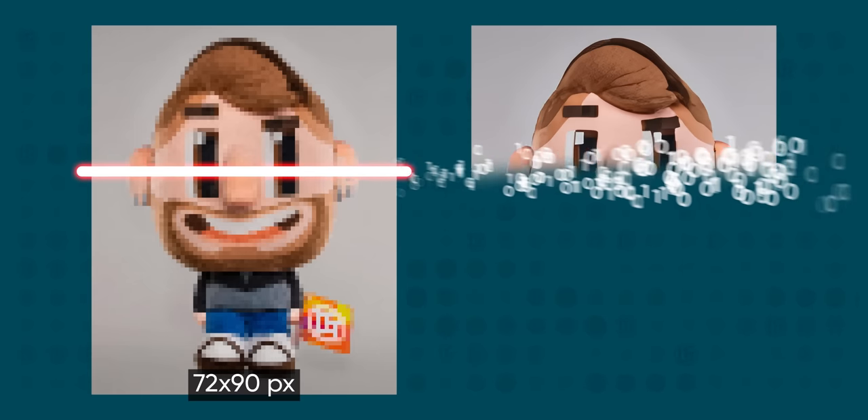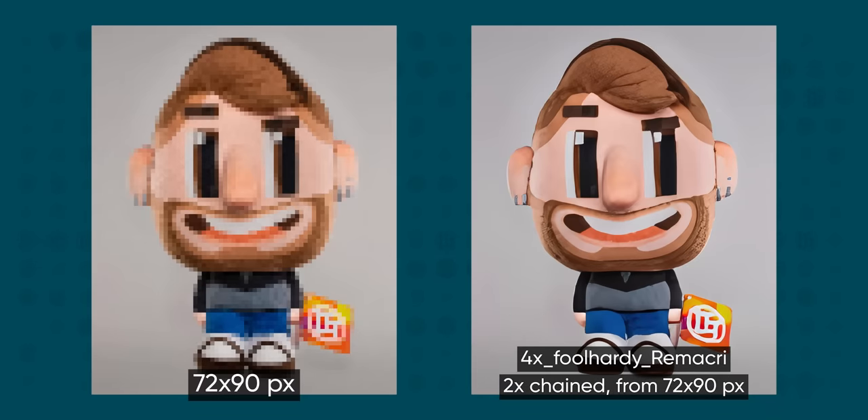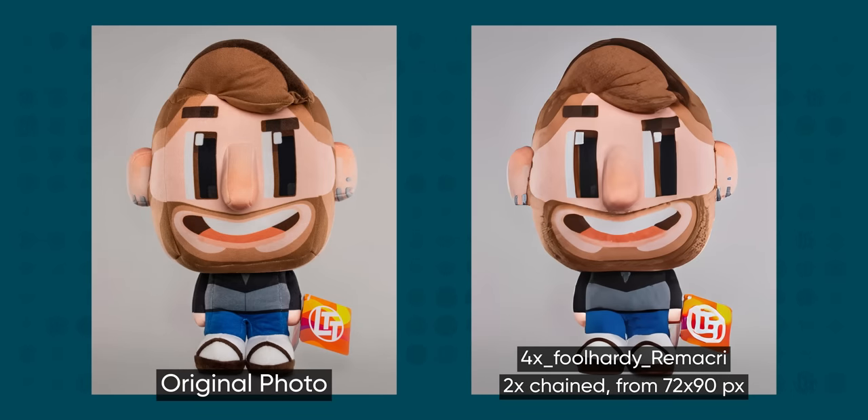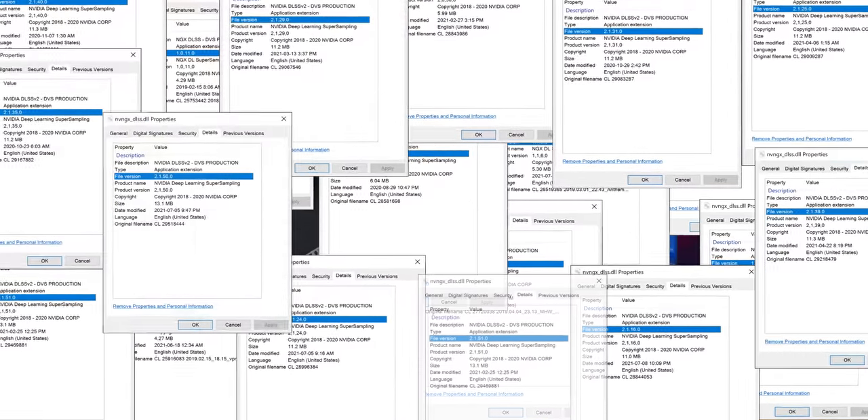AI upscaling is all the rage, the most widely used being NVIDIA's Deep Learning Super Sampling. If you can keep good visuals with better performance, why wouldn't you? There's just one problem: with DLSS, every game's implementation is different and they almost never get updated with the newest features later on. If only there was some way to take the latest DLSS and drop it into an older game — well, there is! We're going to go over how to do it and what you can expect.